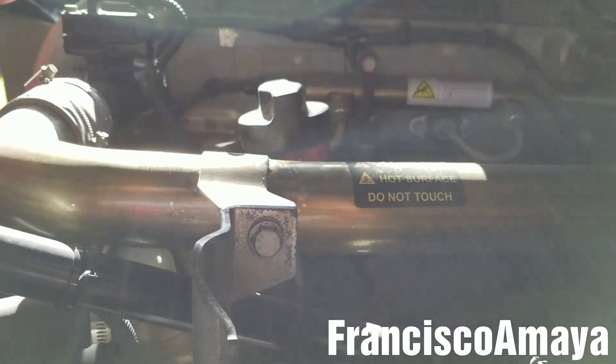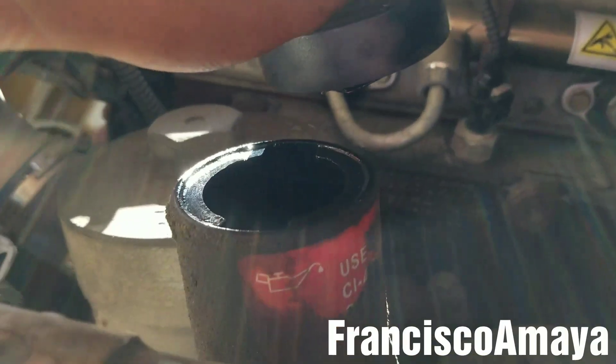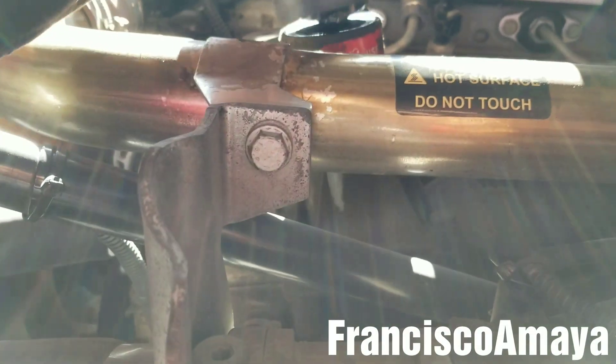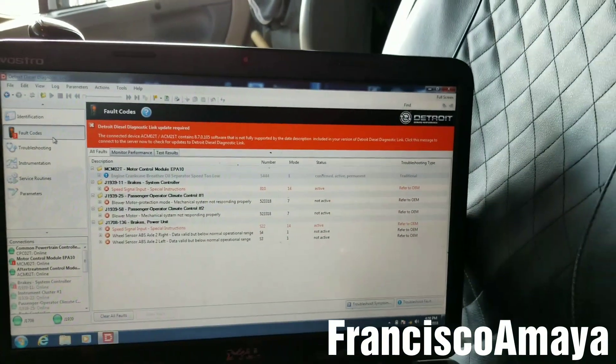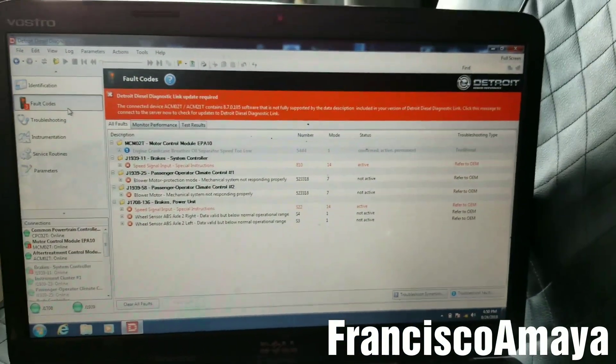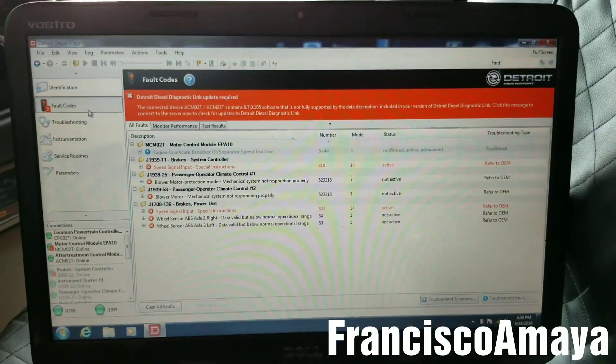The engine is running. I'm going to remove the cap and now I can feel some pressure coming from here — it's very hard to see but you can feel it when you put your hand on top. This code indicates that the crankcase filter needs to be replaced. This is a repair that has to be done as soon as possible.